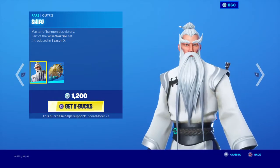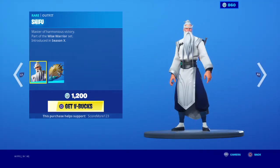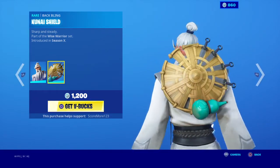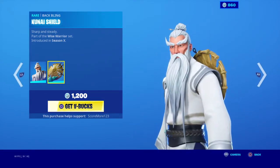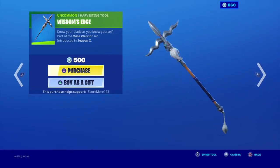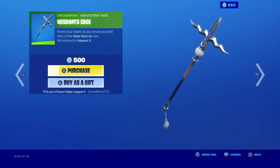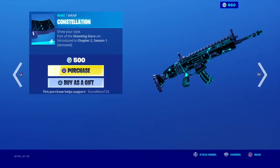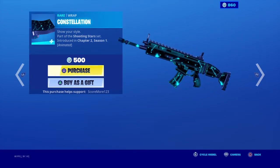We have the ship ship — I don't know, it's like some Chinese writing. I don't know if I like that skin that much. We have the Wisdom Edge — yeah, I don't like that either. We have the Constella — oh, this is cool.